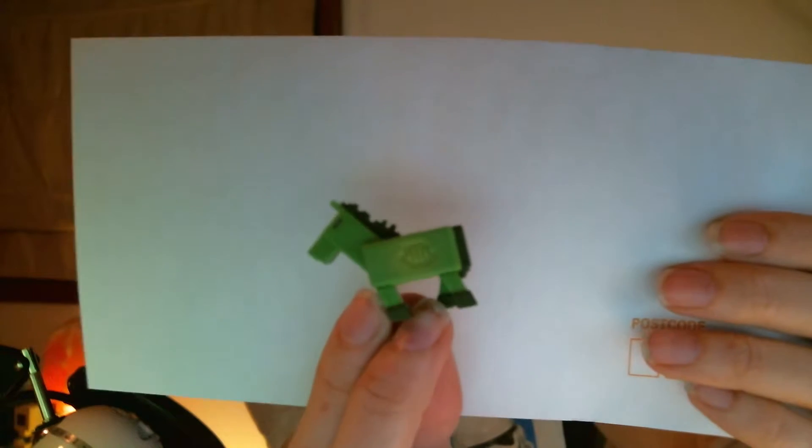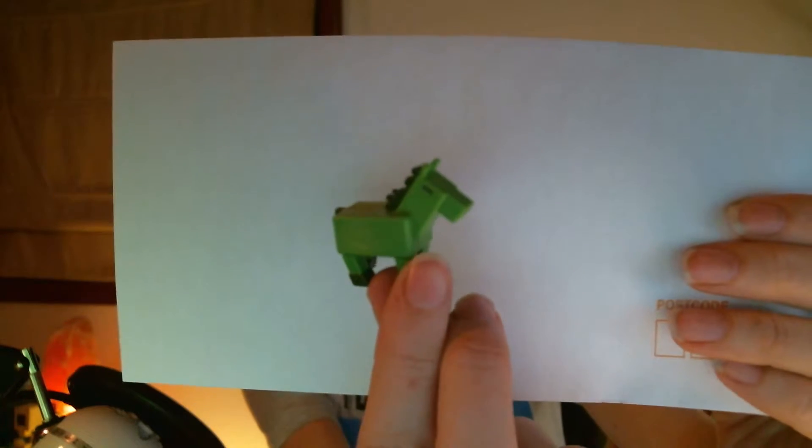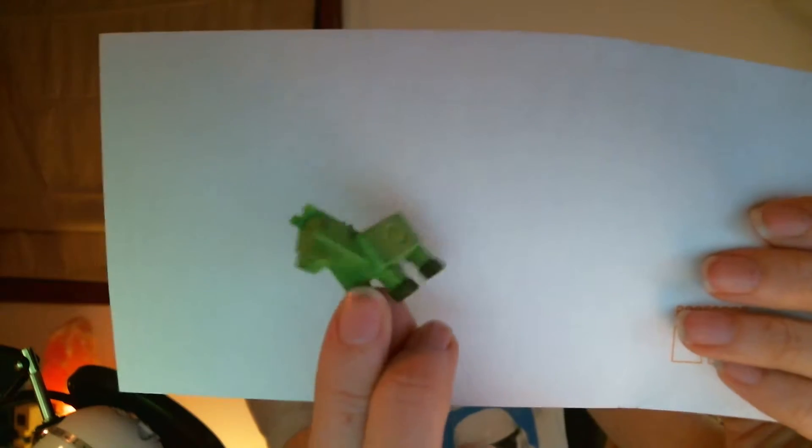Always need scissors with these things. Okay, there we go, box number two. I can never get into these things. Oh, I got the horse! It's a zombie horse — there he is, how cute is that? That's adorable, I love that one, I wanted that one. I like my little horsey.